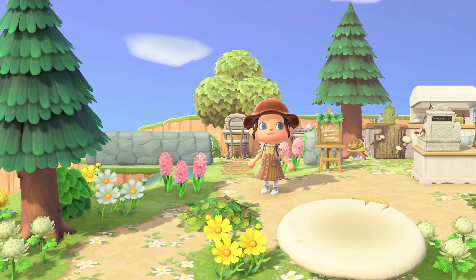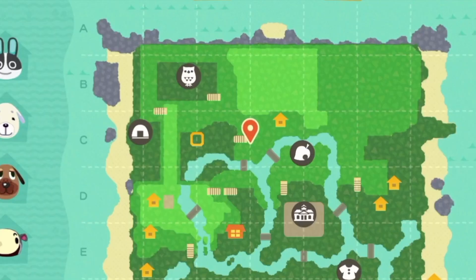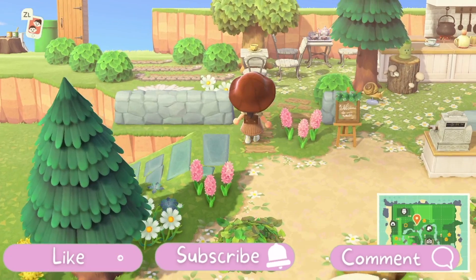Here's the map. We have one, two, three, four, five, six, seven, eight inclines. If we work out how I'd like to, we still need at least four more. If you know Animal Crossing, you know we can only have a maximum of ten. So what do I do?